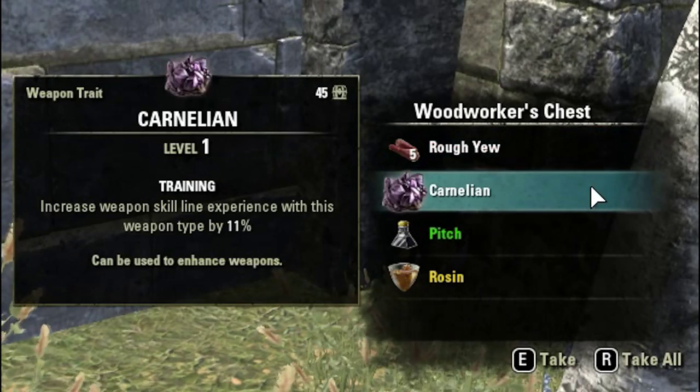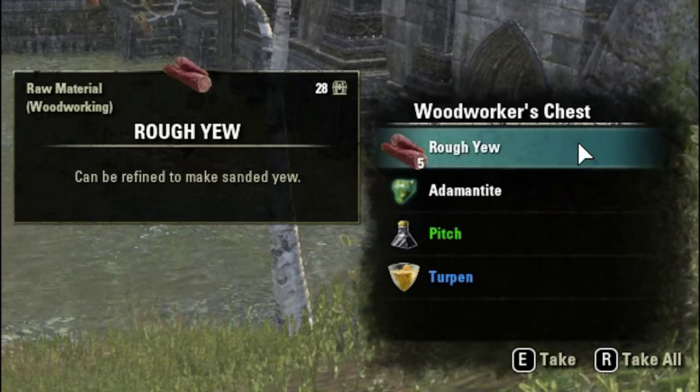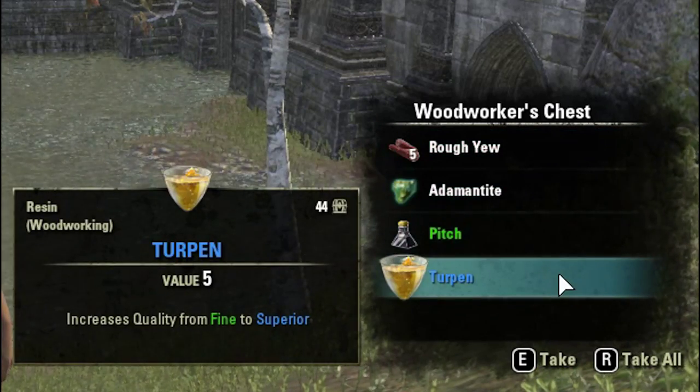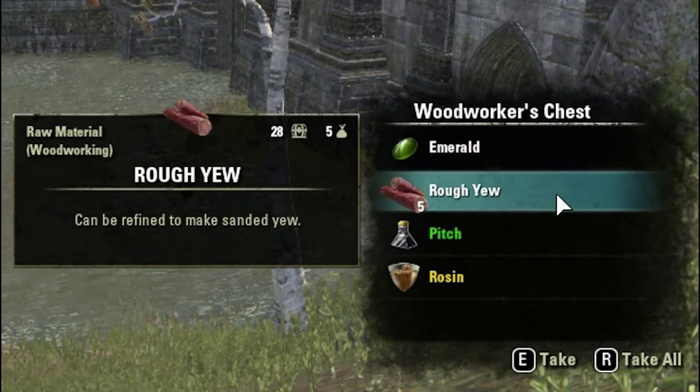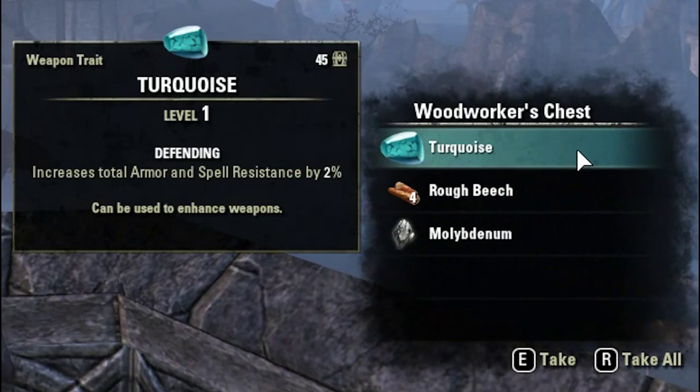Next: 5 rough yew, 1 carnelian, 1 pitch and 1 rosen. 5 rough yew, 1 adamantite, 1 pitch and 1 turpin. And lastly, 1 emerald, 5 rough yew, 1 pitch and 1 rosen.